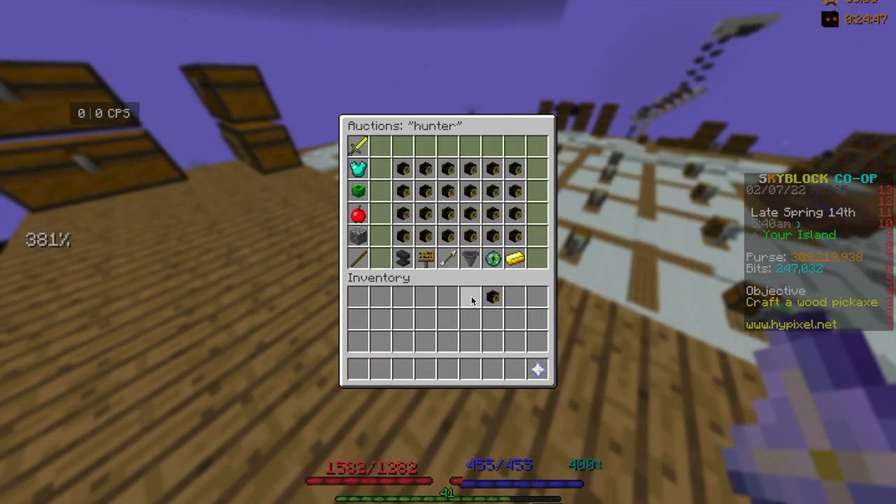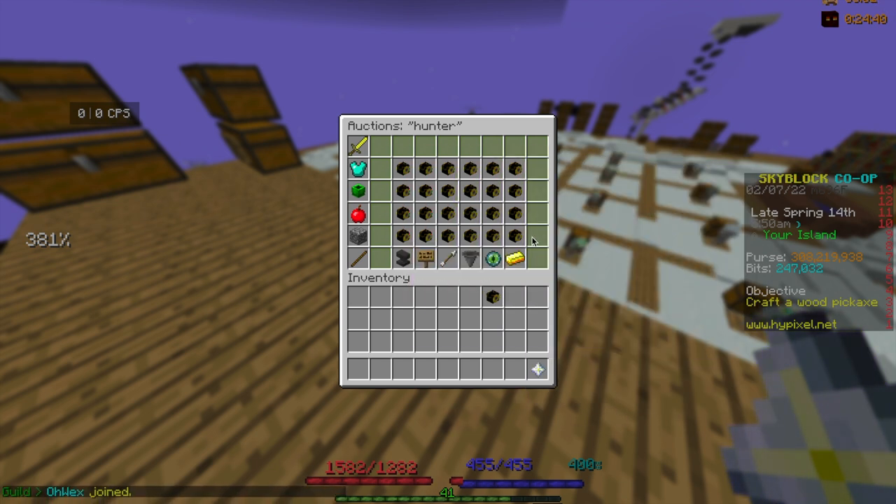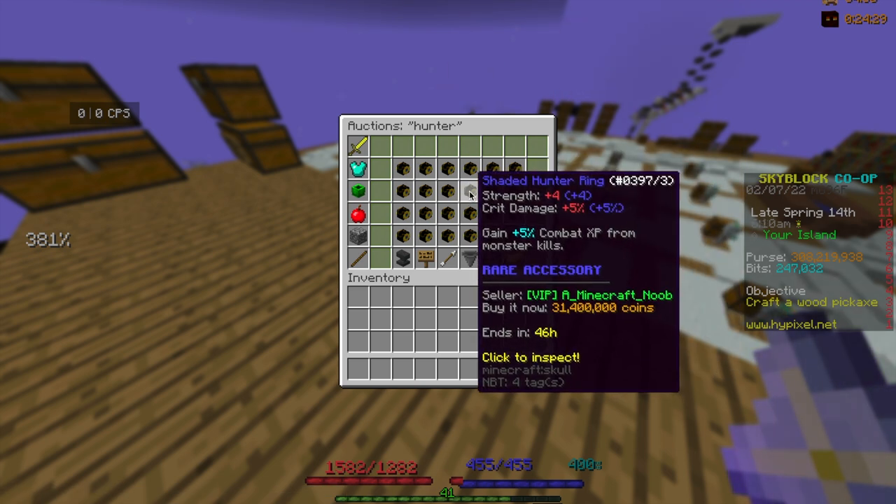The cost to craft the Hunter Talisman was 5.4 mil and I could sell it for 7.6 mil. But believe it or not, that's not the flip I'm showing you either. The flip I'm showing you is crafting it into Hunter Rings.